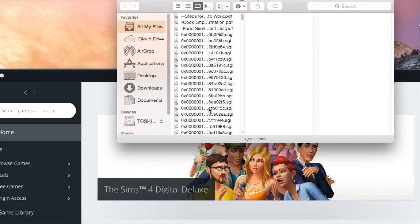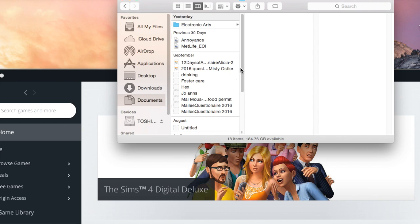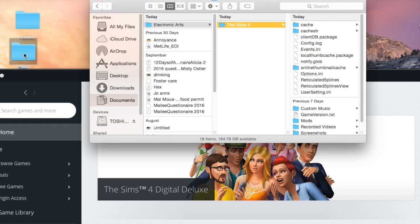I'm gonna show you guys how to do this my way. There's probably other ways out there that are better, but here's what I do. First, you're gonna go into your Electronic Arts folder, then go into your Sims 4. This is your backup step — you want to move your save file and your tray file onto your desktop.